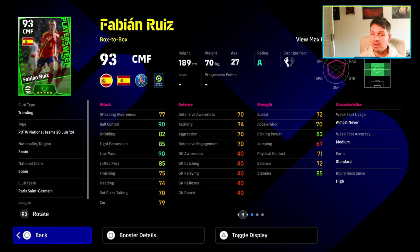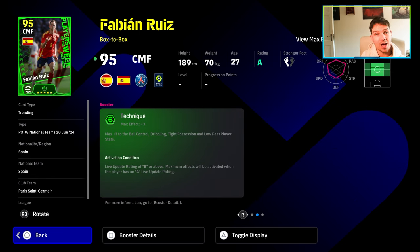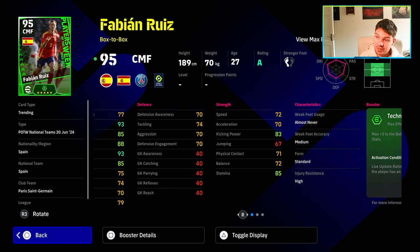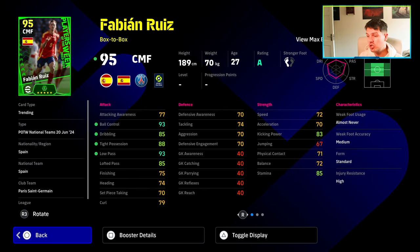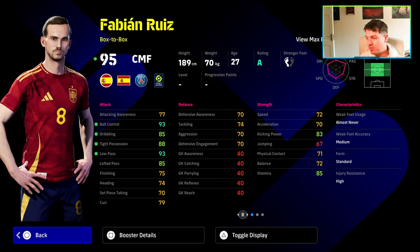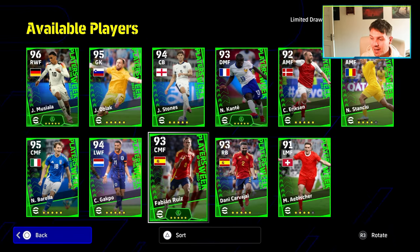Fabian Ruiz, as a box-to-box, has been having a good Euro so far with Spain's opening game. 90 ball control and low pass off the rip, and his booster is technique plus three. He has double touch, interception, one touch pass, through passing, and area superiority. He's tall, very strong, and actually quite mobile for his size with long legs to intercept. But as a box-to-box — defensive or attacking — he's missing out because he doesn't have the acceleration or balance for attacking, and lacks the defensive stats for defense. He's kind of stuck between a rock and a hard place.